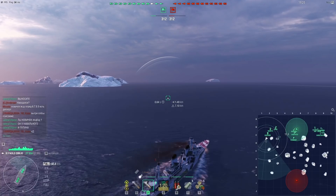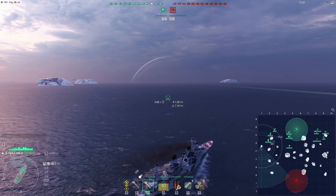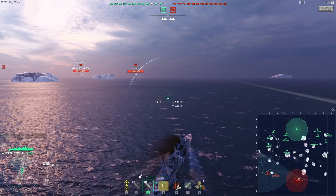Hello and welcome. Today we are in the tier 9 Italian destroyer, the Paolo Emilia. We're playing a match on the map Islands of Ice and surprisingly it's a standard battle — I don't remember the last time I saw standard battle on Islands of Ice. There are three destroyers in this match and no aircraft carriers, so those are the main ships I have to worry about.